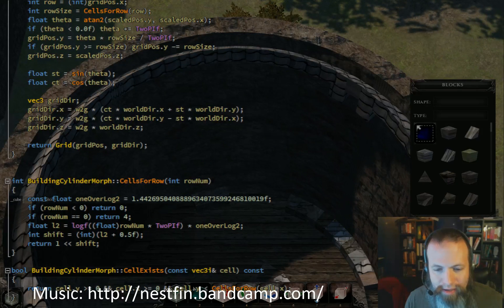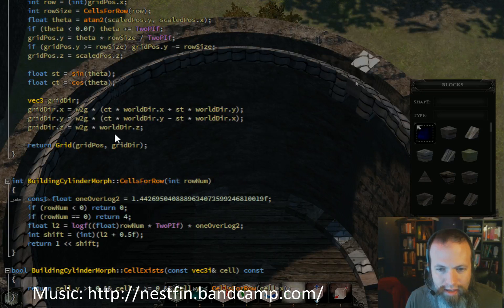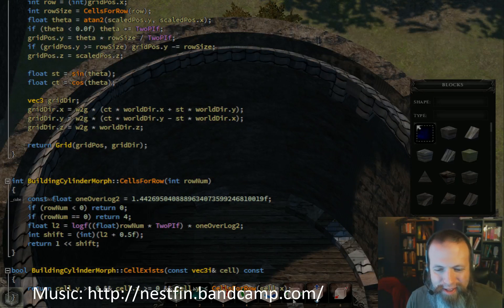...and rotate it in the other direction. So what we're learning here is that when you rotate a block, it doesn't actually go where you want it to go within the grid morph.